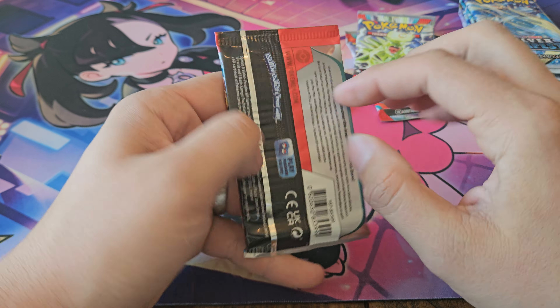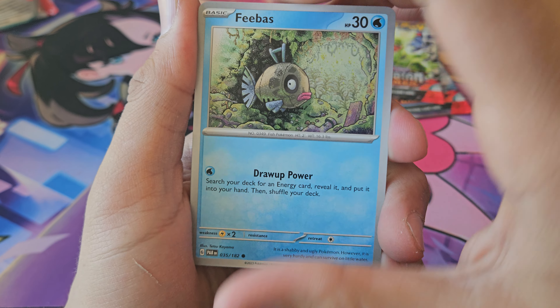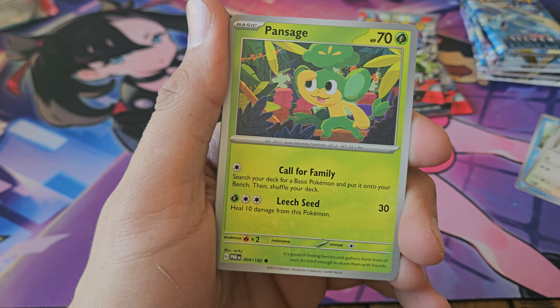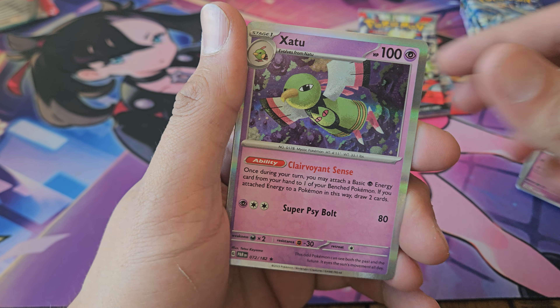Going to Paradox Rift. Got Feebas, Apom, Pansage, Mantyke, Iron Bundle, Technoradar, Rourke, Deoxys, and Xaptu.